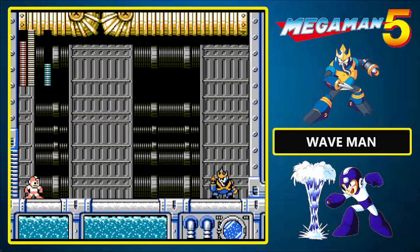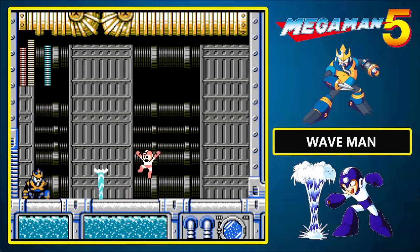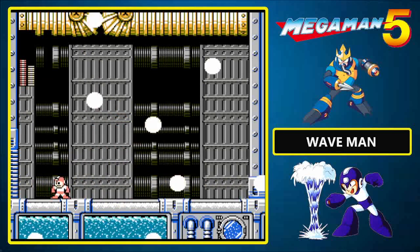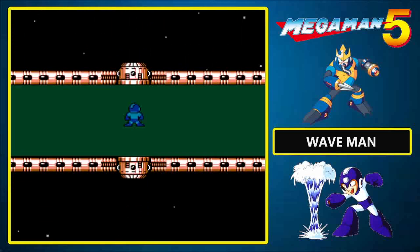Hey there, Wave Man — how's it going? He's going to start off by sending a wave at you, and then he will throw a harpoon. You need to slide back and forth and hit him with the Charge Kick. But the thing is, he's going to fire a harpoon at you immediately after the wave subsides. And if you aren't at the right distance when using the Charge Kick, you're going to get damaged in the process. So in that respect, Wave Man can be a bit of a challenge. But now that he has receded, we have our eighth and final Robot Master weapon.